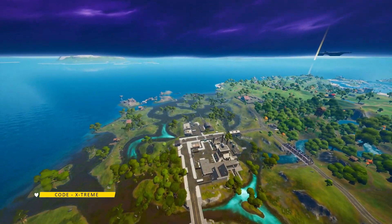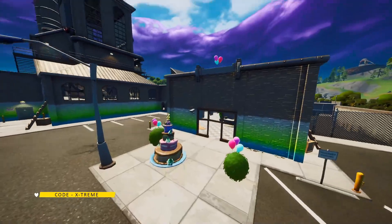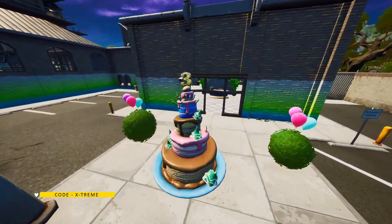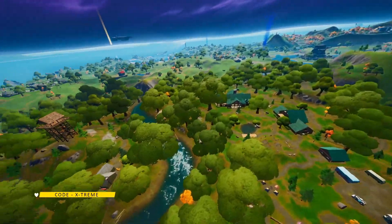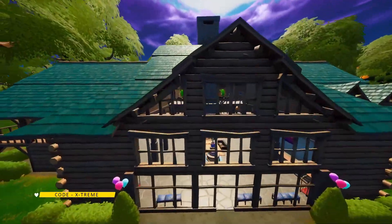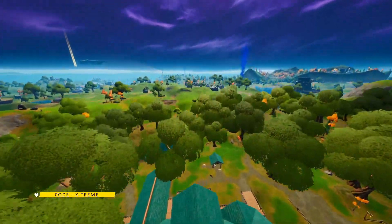The next location is Slurpy Swamp — this is the fifth location for the cake. As you can see, there's a giant cake sitting over here, so just come over here and do an emote. Next location is Weeping Woods, and as you can see that cabin over there — there is a cake inside it. So just come over here, you know the drill.